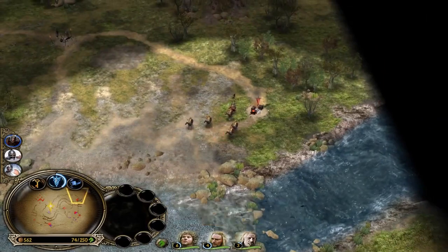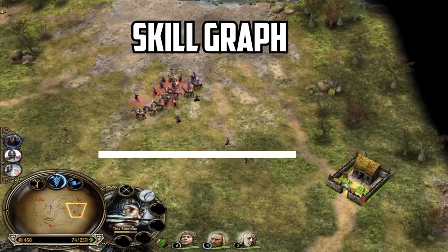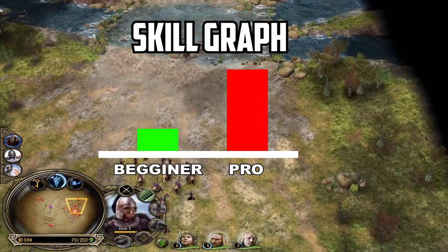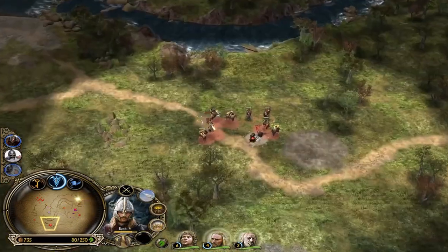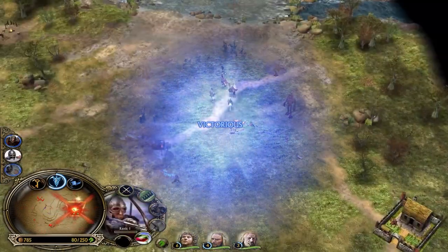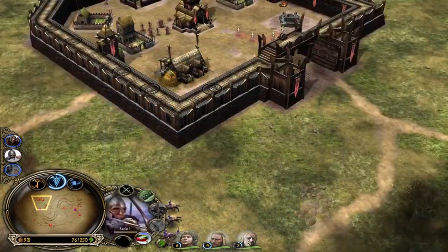Rohan is an extremely powerful faction which is easy to learn but incredibly hard to master. The gap between a good Rohan player and a great Rohan player is incredibly big, unlike in all other factions of BFME 1. With plenty of different strategies, Rohan can not only win consistently versus other factions, but also can be the most fun faction to play with.